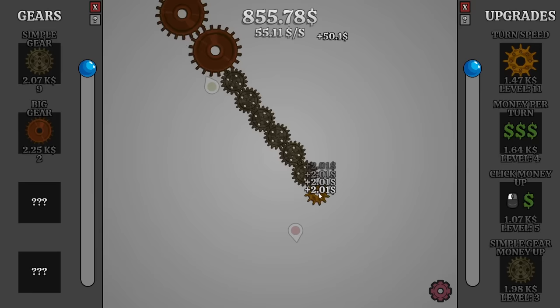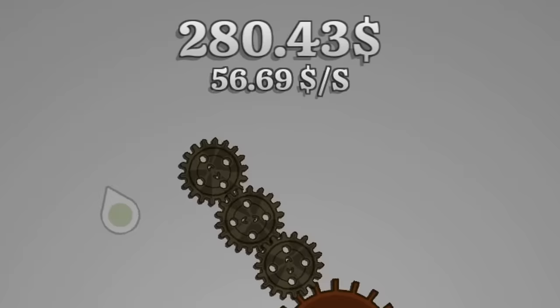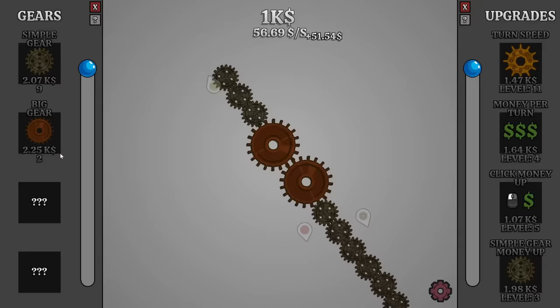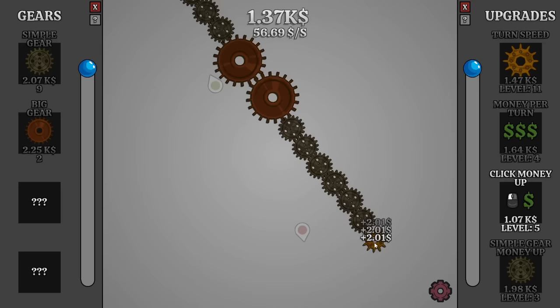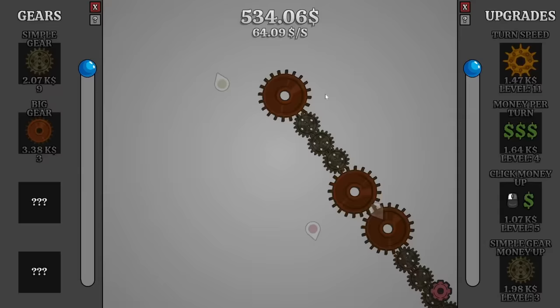The next upgrade to unlock is the big gear money up, which currently gives us $5 per one of them. So if we upgrade again, we're getting quite a bit more. I much would have rather bought another gear. Although our money is constantly over a thousand now, so we should be able to do that in no time. Now we're at 64 per second — I like it. Let's increase the turn speed a little more.